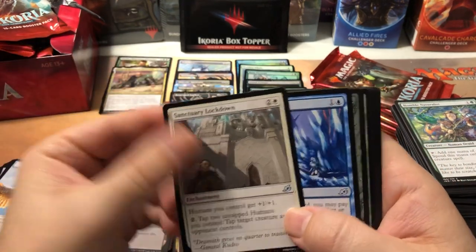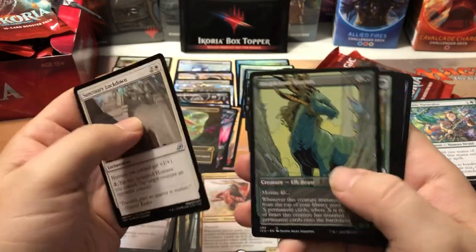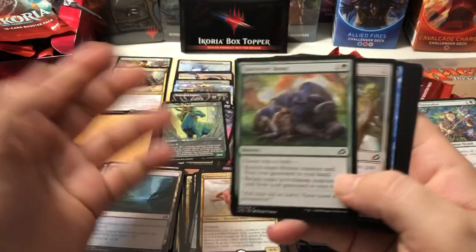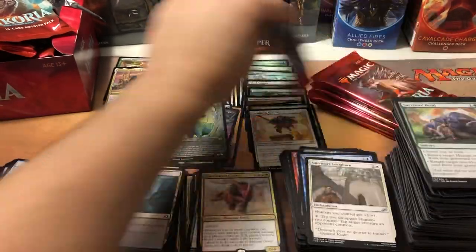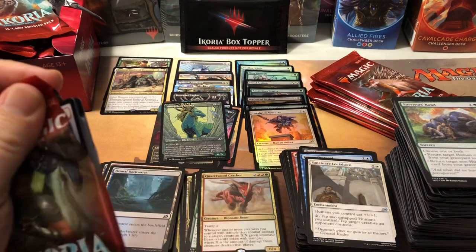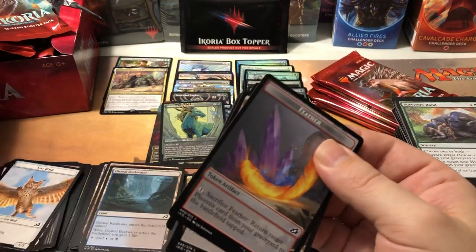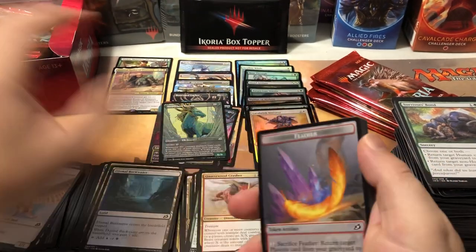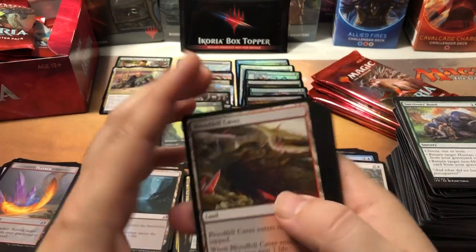Two foil rares in the box and a foil mythic — that is awesome! Quartzwood Crasher for our rare — this one's pretty brutal, it can win games if you're running wide and you get it out there, things can get pretty out of hand. Duskbang Mentor, Blitz of the Thunder-Raptor, and another Cunning Nightbonder. And we got a full-art trial — everybody else is excited to get them, I'm like 'oh, thanks.' Relax Down, Escape Protocol, and another alternate art — Auspicious Sterics.